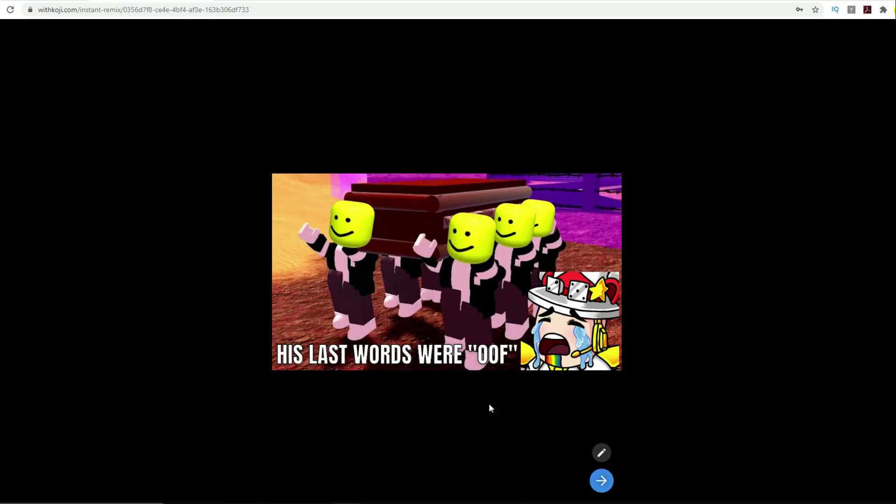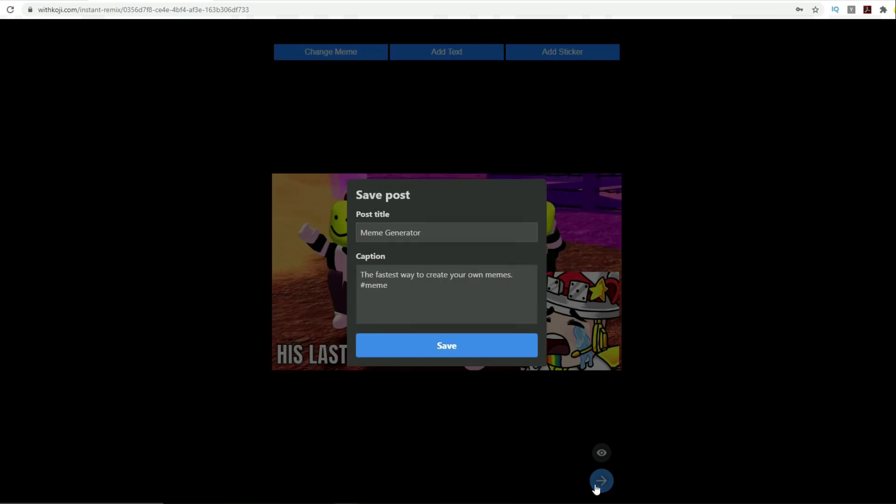You can do a little preview right there. Once you want to move forward and you've got your meme the way you want, you need to pay attention to make sure you enter the contest correctly. You can name it — like 'he went oof' — that's just the post title. But down here, see the hashtags in the caption? This is very important: you want to include hashtag DieterPlaysContest. If you type this in the description, it will automatically bundle them into a certain area and we'll know which memes to look at to judge for the 25 winners.